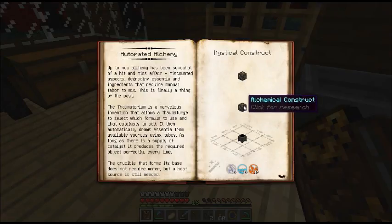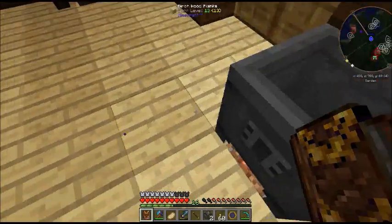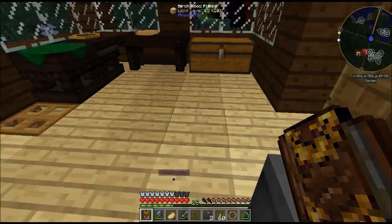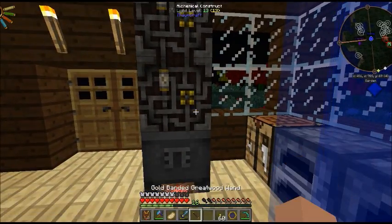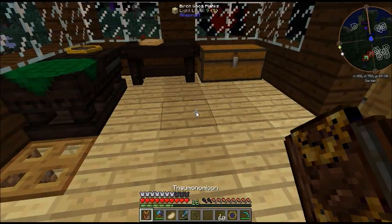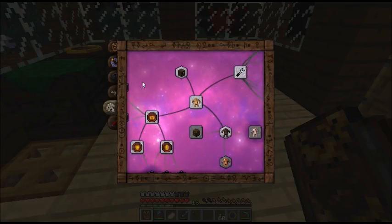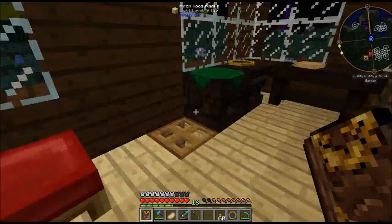What we'll do today is the automated alchemy — it's really easy. You just need two: a chemical construct, which is made with an essence valve — just one of these — and a level, and two of these, which do require gold. I was lucky enough I found eight or so pieces while strip mining, not in a cave. We'll put these two on top of each other and, ta-da! We'll also make a hungry chest.